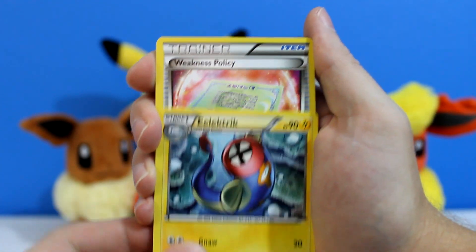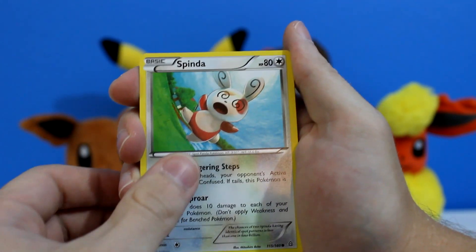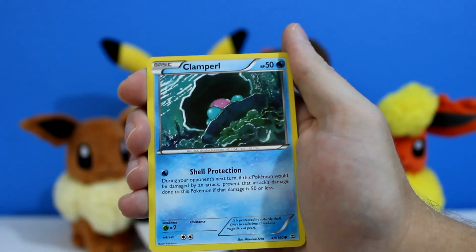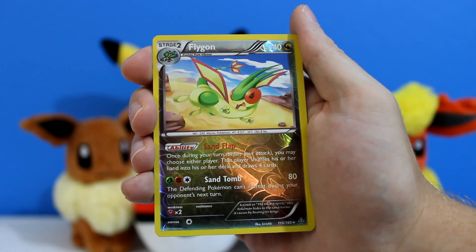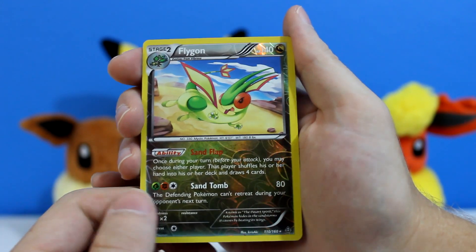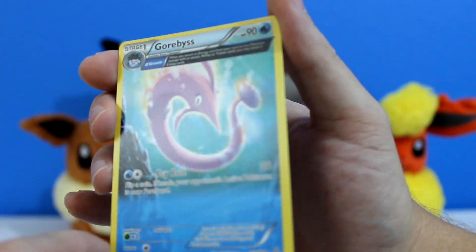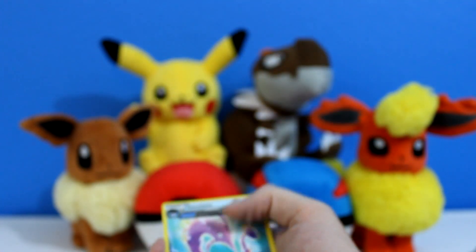And we have the Electric. Weakness Policy. Nidorina. Espinida. Mudkip. Chinchou. Solar Rock — I don't actually have one of those, so I'm really excited about that. Clamperl. A Flygon Reverse Holo — that looks so sick. Nice. Let's see what our rare is. It's a Garbodor — actually really cool looking. It's not a holo, but I love it when it's full art like that. That is so cool. I'm really happy with that.